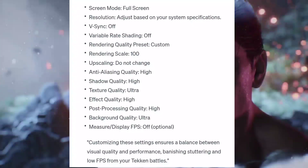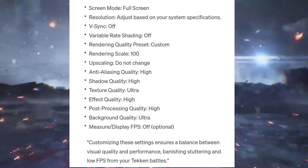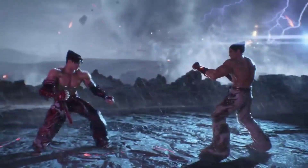Solution 1: Optimize Graphic Settings. To kick off the optimization process, let's fine-tune your graphic settings for the best performance. Optimizing these settings ensures a balance between visual quality and performance, banishing stuttering and low FPS from your Tekken battles.